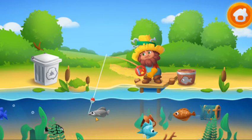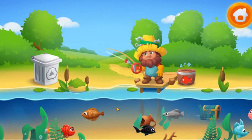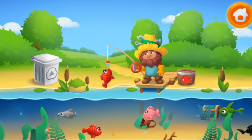You're doing a great job. Help Finn catch a gray fish. Tap on the screen to cast the rod. Keep up the great work. Help Finn catch a red fish. Tap on the screen to cast the rod.